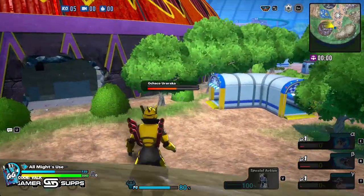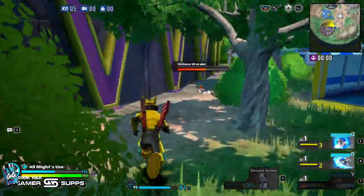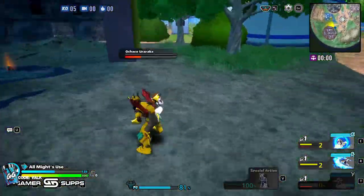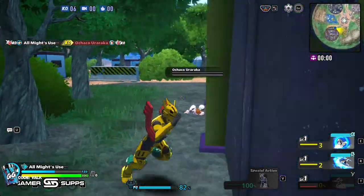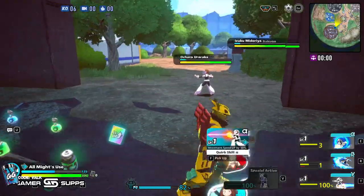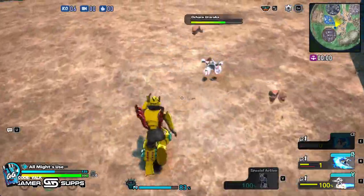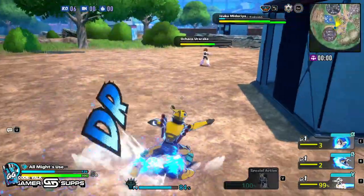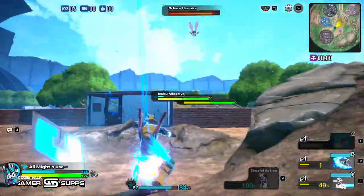I'm doing some live playtesting here — I want to find out whether guard breaking resets the combo counter, because if it does you could do some very wacky stuff. So we're going to do this and then try to do all three plus a kick. And — yeah, it doesn't reset. So it still counts as a combo even after a guard break. Good to know.